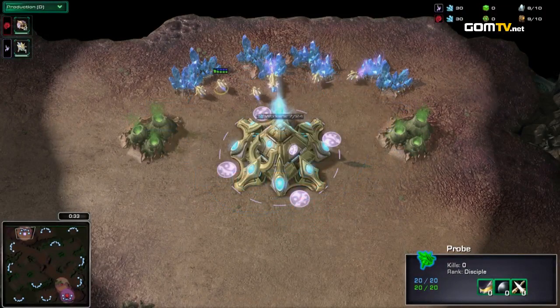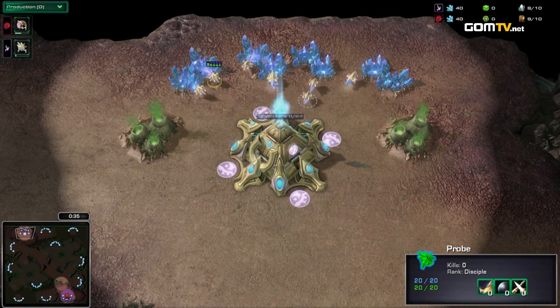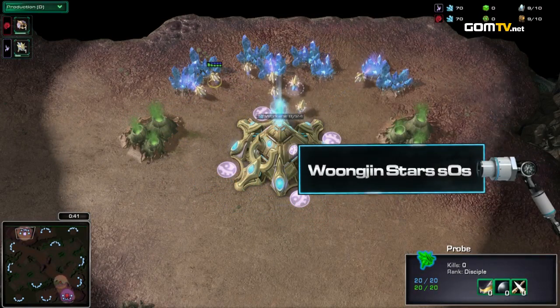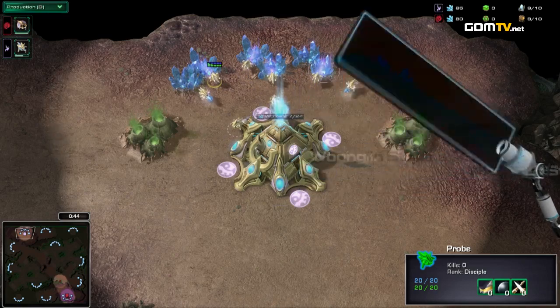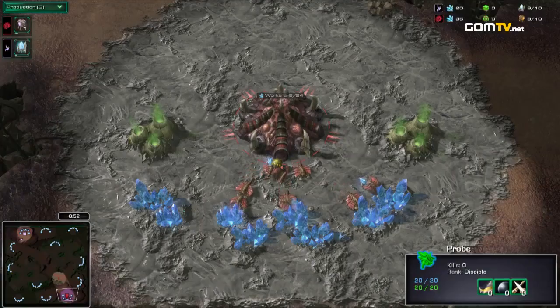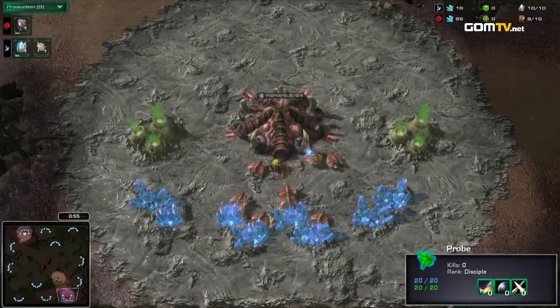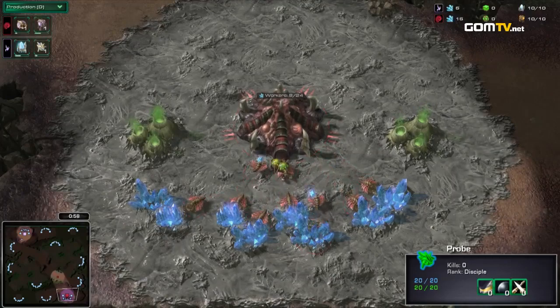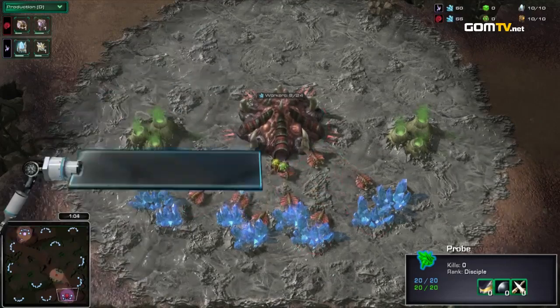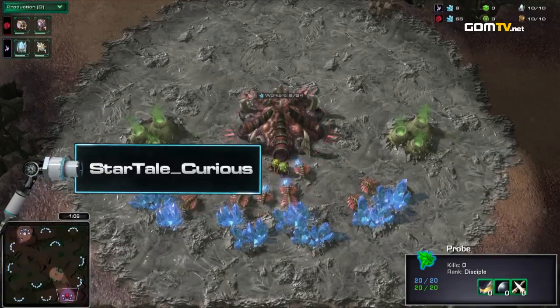Starting to the top left of Anaconda, the Protoss player in pink, with a 1-0 lead in the best of three. Wungjin Stardew — SOS. Very solid game one. This is a different map for Protoss versus Zerg entirely. Zerg to the bottom right, Stardew player in red — starting Curious.